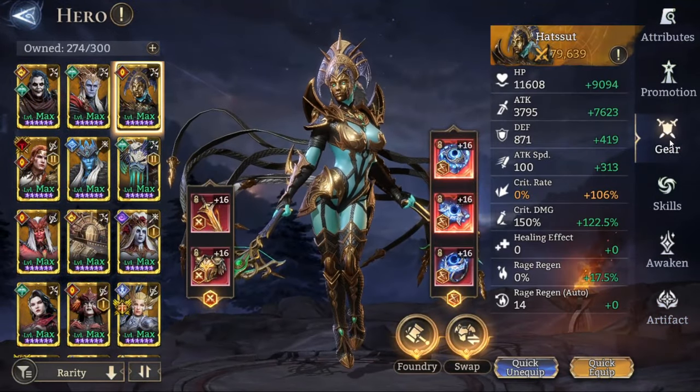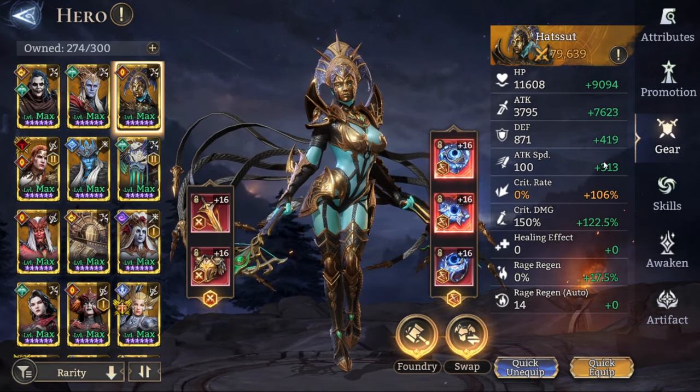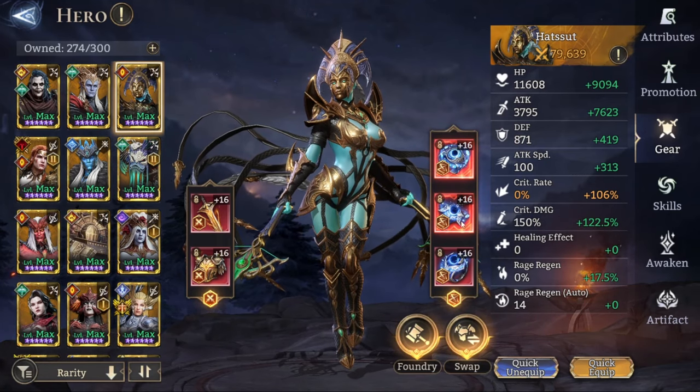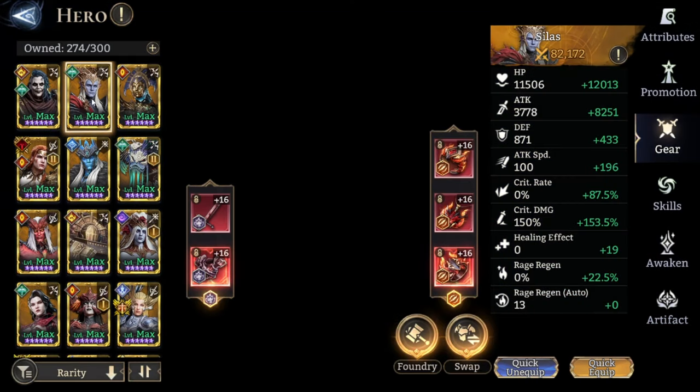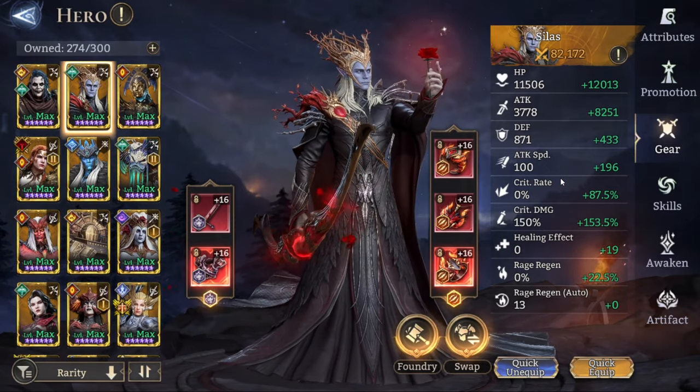Hazet — nothing too crazy. She's crit-capped with plus 122.5% crit damage and has a decent amount of attack speed. Silas is in an Infernal Roar set, not even crit-capped, but it works.